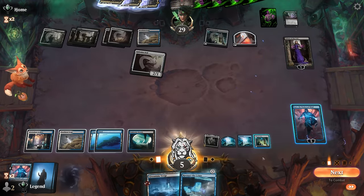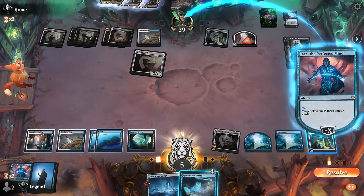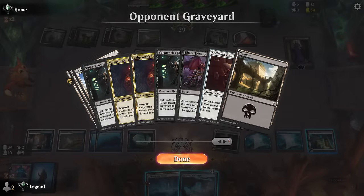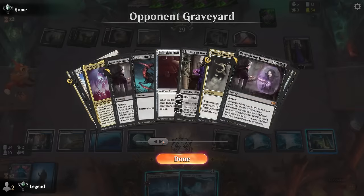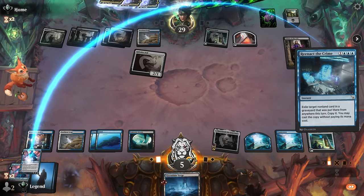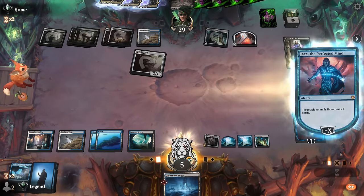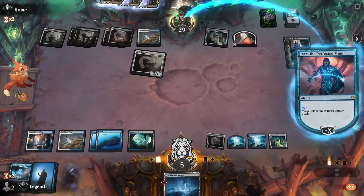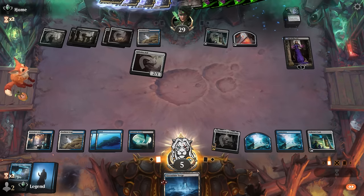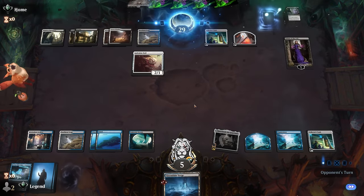We have a quick look at the opponent's decklist. They have Valgavoth's Faithful and Besiege the Mirror as well. We play Jace — 13 cards remaining — then make that zero. Pass the turn and that'll do it. On to the next one.